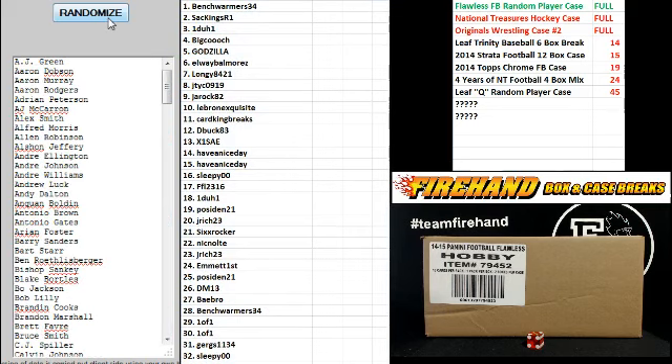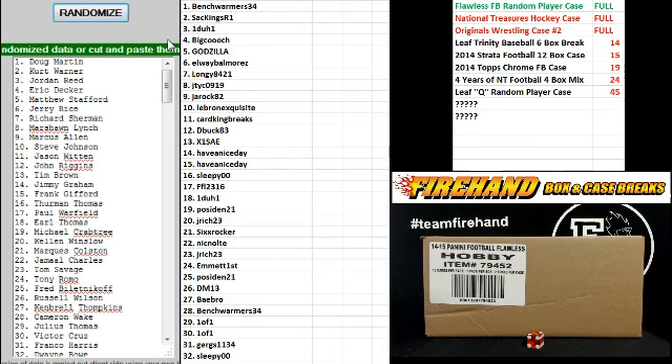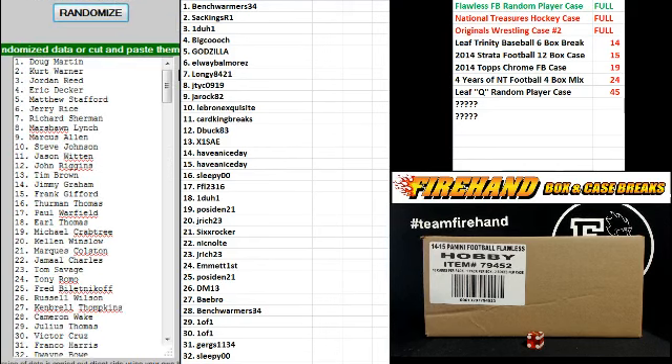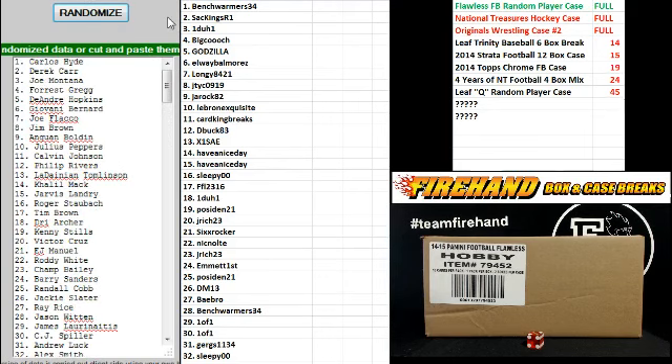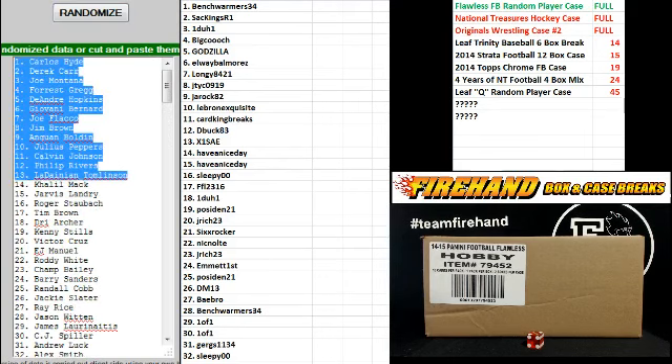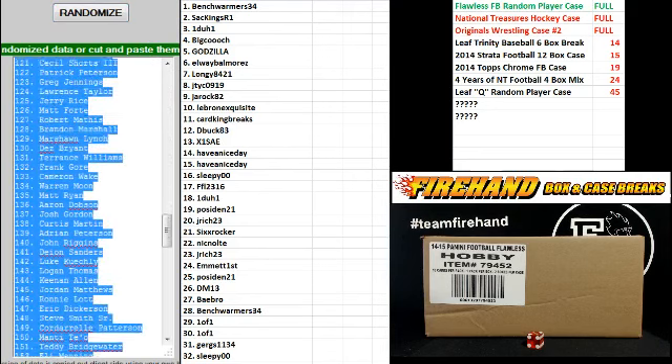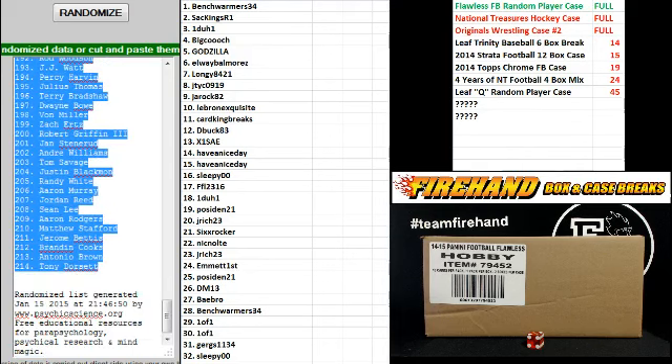Two times. Good luck. Second and final hit — cross your fingers, hold your winners, good luck. Carlos Hyde is number 1, Tony Dorsett is number 214.